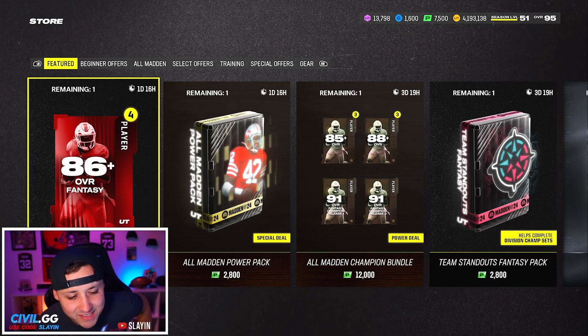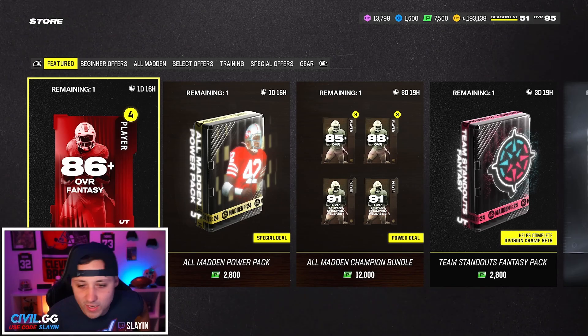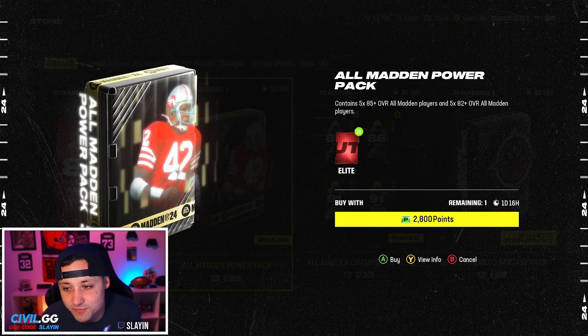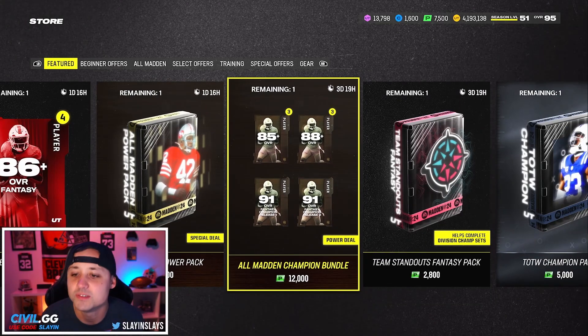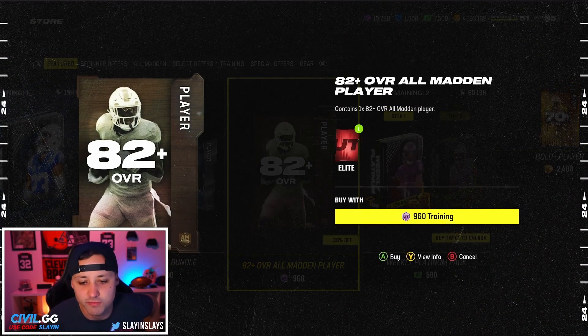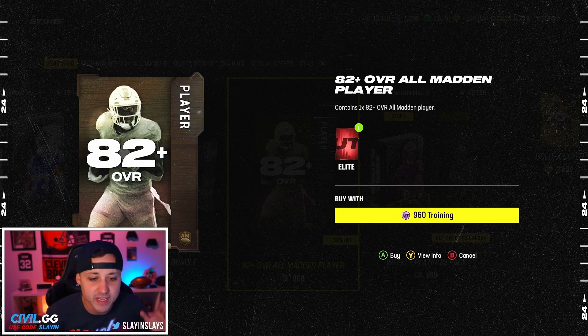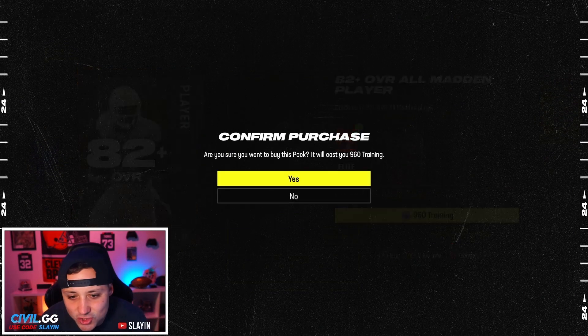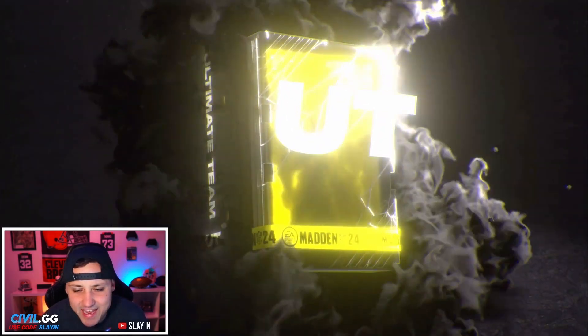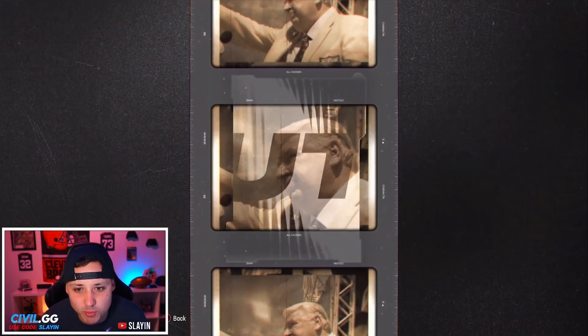We have a 486-plus pack, and we're going to have to try that All Madden Power Pack — 585-plus, 582-plus, we might have to try that as well. This one we're not trying, that's for sure. Then what else do we got? 82 off — okay, 30 off and 82-plus. Let's try a couple just to see.